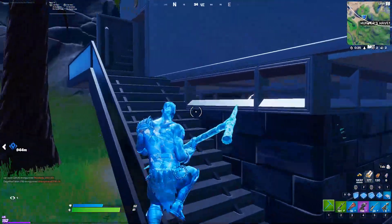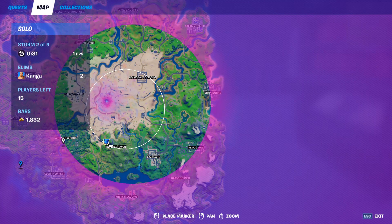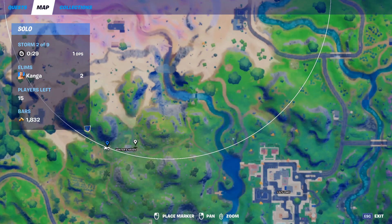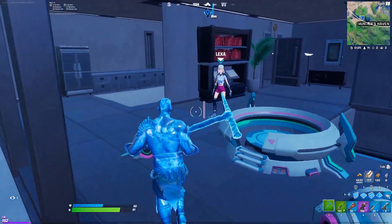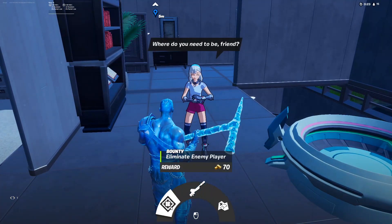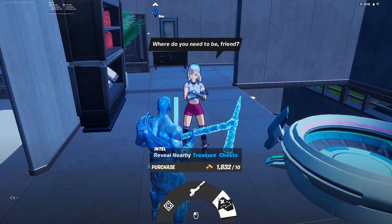Starting off the list we have Lexa. She's always going to spawn in this building here in Huntershaven — it's always going to be in this westmost building here. She's normally in this room and she'll offer you a bounty, the Swarm Scout exotic, and the ability to reveal nearby treasure chests.